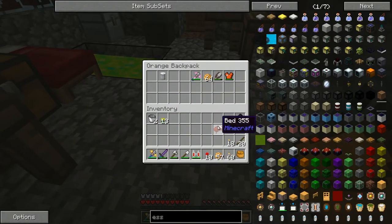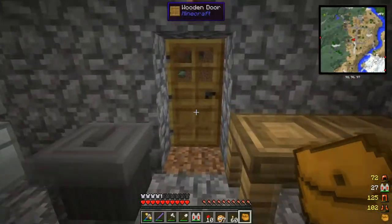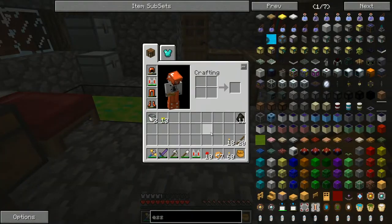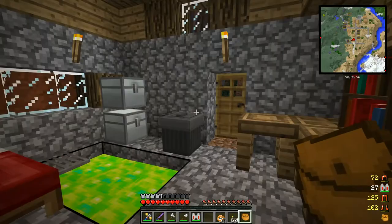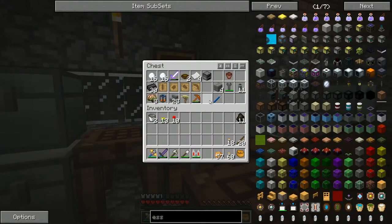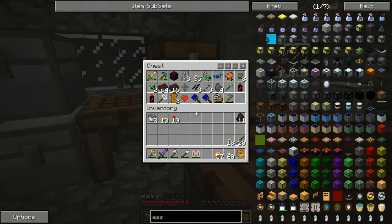I went around and gathered up a bunch of vanilla flowers because I think they have to be from vanilla Minecraft — the flowers you use — which was actually quite a task. There were a lot of flowers out there, but most of them were Biomes Aplenty or Botania and stuff like that. The only two different vanilla flowers I could find were roses and the yellow flowers. So we're going to go ahead and build a Twilight portal and go in there and see if we can find some essence.